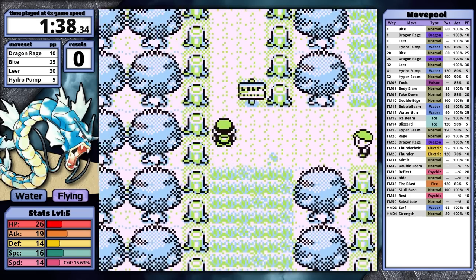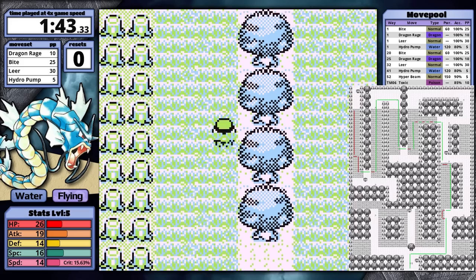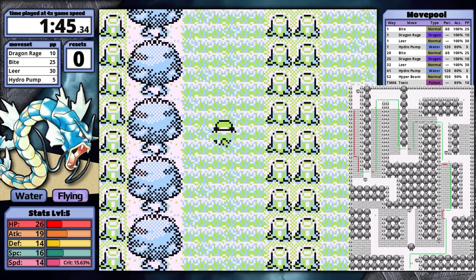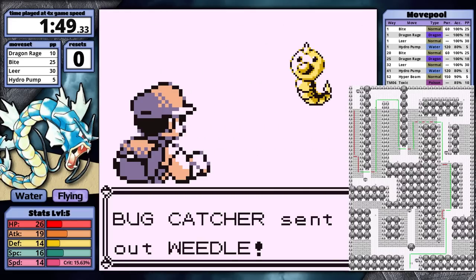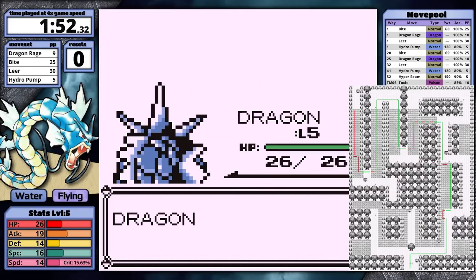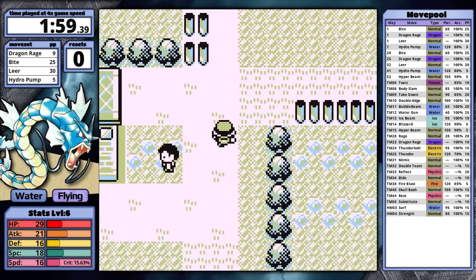Gyarados speeds through Viridian Forest because there are patches of grass that actually don't spawn encounters. The ones that do spawn encounters only do so 8% of the time, rather than 25% of the time like in Yellow. Dragon Rage one-shots the mandatory bug catcher's Weedle, and I head to Brock's gym without healing.